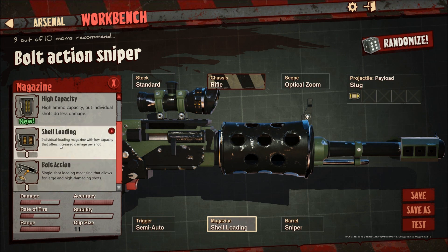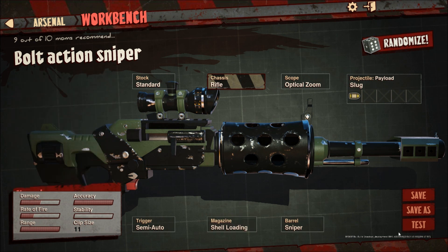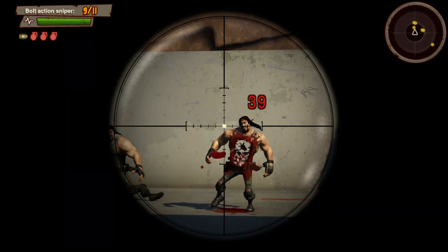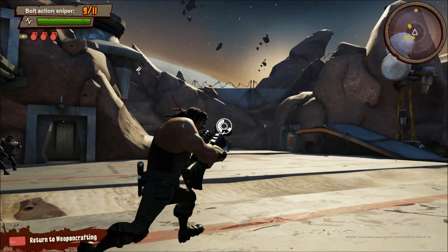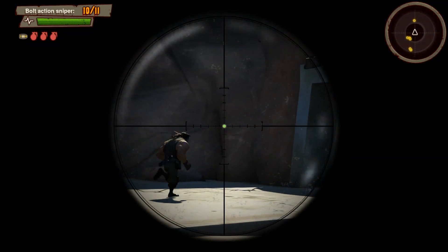Shell loading takes quite an individual loading magazine with low capacity that offers increased damage per shot. That loads of damage quite a bit there, so let's try with shell loading. Yeah, that's a lot better — I just blew a hole right through him. And then there's guys that run across up there and around over here, so you can test your shot.